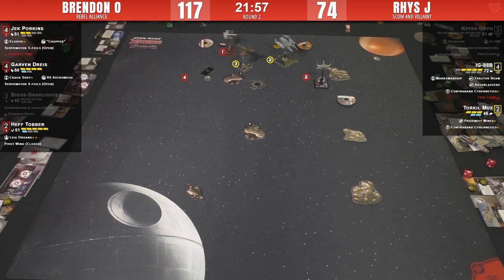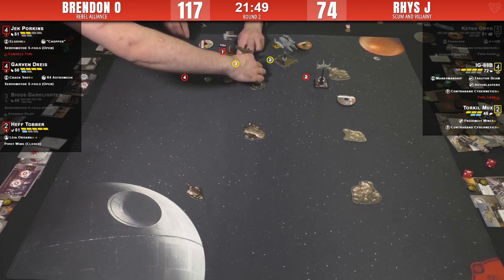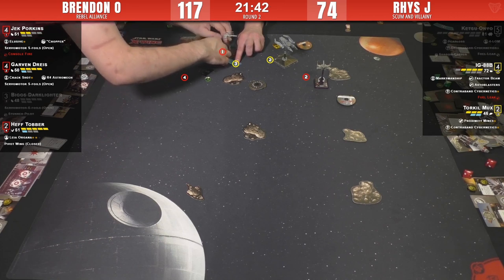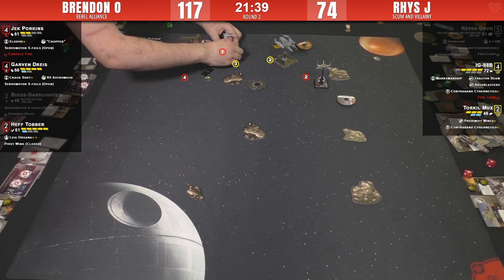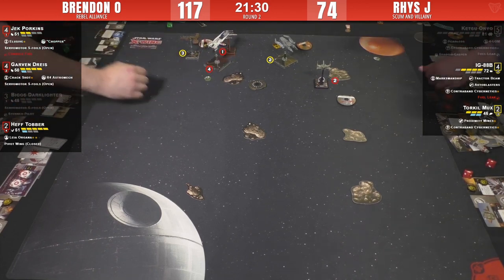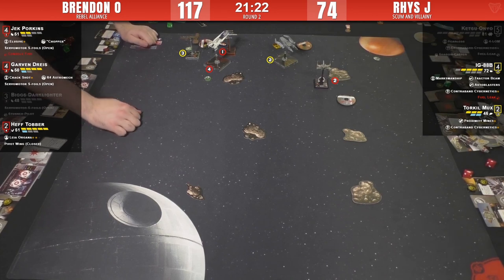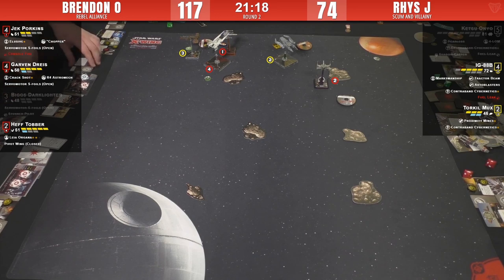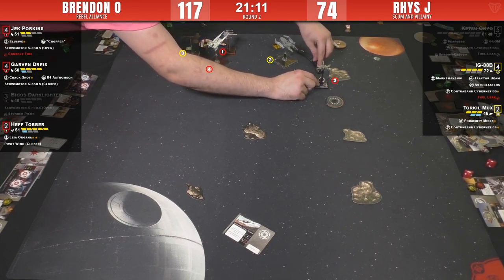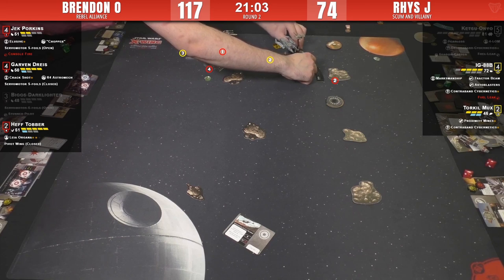Wings staying closed on Hef. Three bank from the Hawk. Range-one shot and a prox mine next round - I don't know if that's going to be enough to turn the tide. He really needs to start removing some ships. Giving up that shot with the tractor beam last turn was heavy. He's not able to capitalize on it with just Torquil's primary hawk turret firing to follow up. He wanted to get out of range one - I understand that. But with Crack Shot it was a high probability he was dying.